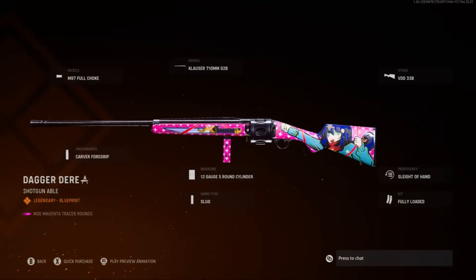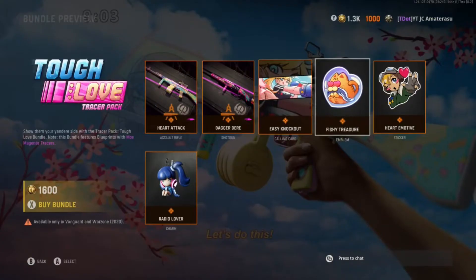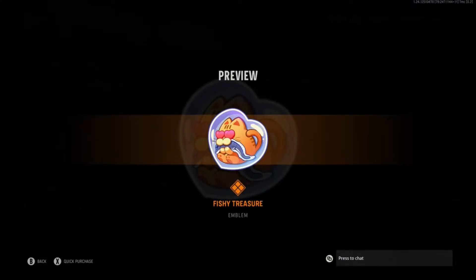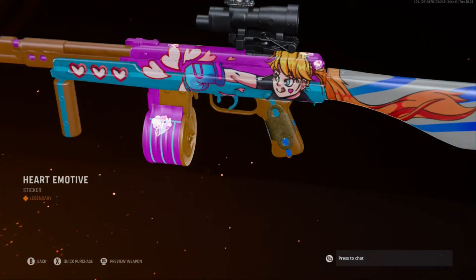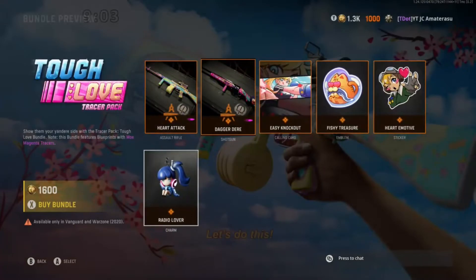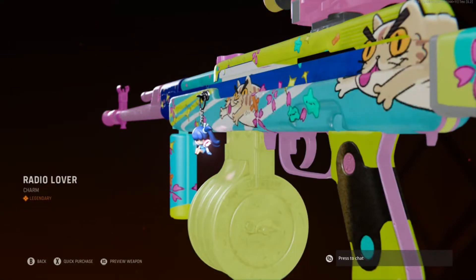Heartbreak made good. Dagger Dare. Ironhorn — they made a good Ironhorn for you on this gun too. Easy Knockout. Nice. Fishy Treasure. Hard Emotive. This one looks lit. Radio Lover — that one looks tough.